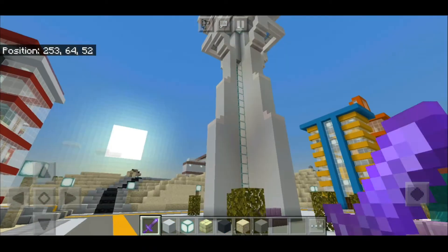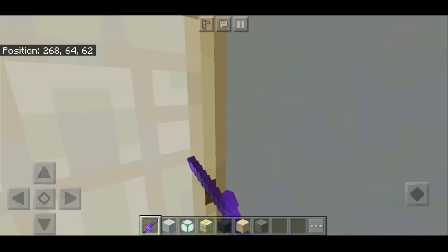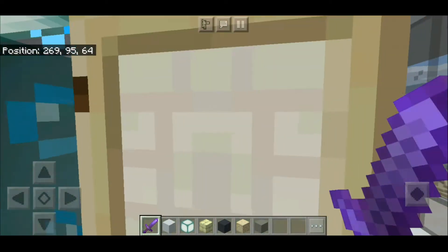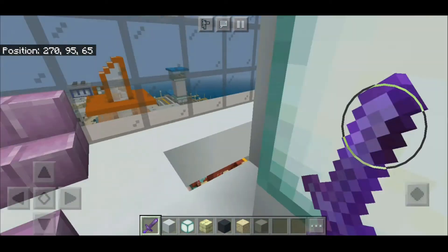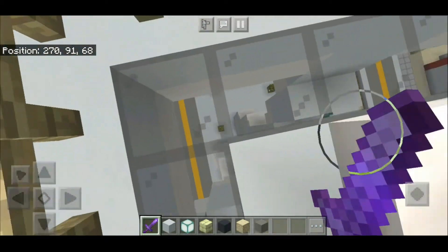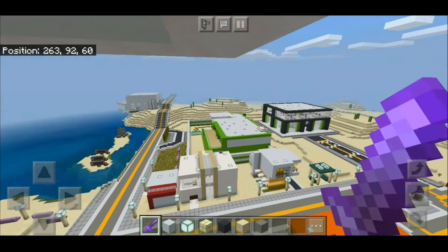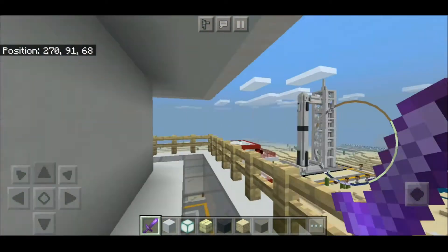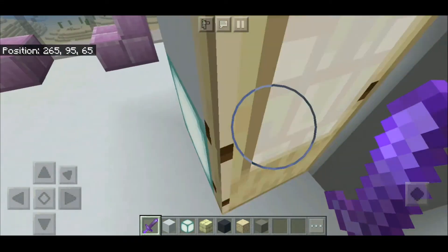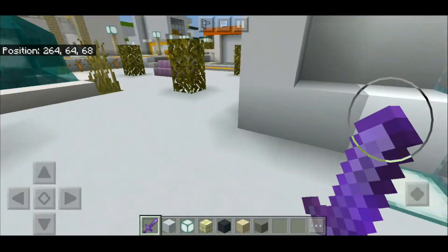Here we have a tower — as you can see, this is the tallest structure here, I guess. It's just a view of the whole city. We have a view of the whole city from here — good view. And also downstairs, you can see the underside, what's underneath the building — pretty spectacular. I also use water elevators right now because it's faster than using ladders. Okay, we're out of the building.